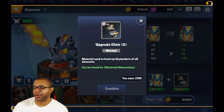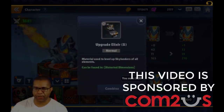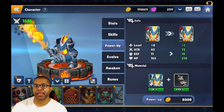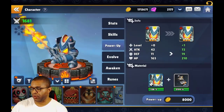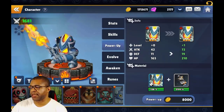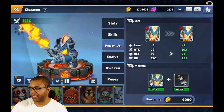These upgrade elixirs are going to vary between small, medium, and large. For beginners first getting started, the small ones are what you'll be looking for. You can obtain these through the distorted dimension, which is where we get our runes as well as upgrade material for each Skylander. Looking at the stats overall, we're sitting at plus zero when we first get the summoned Skylander, but this can go up to plus five if we have the material.